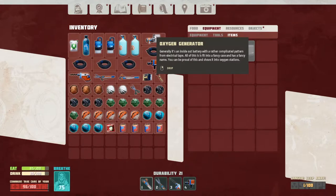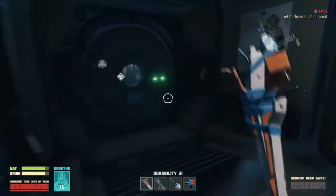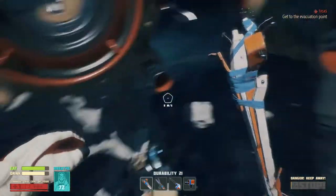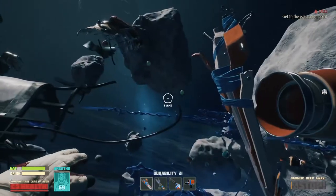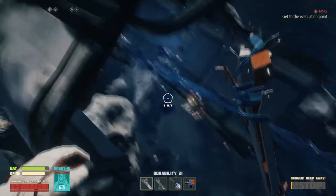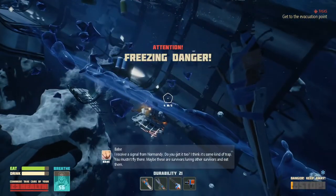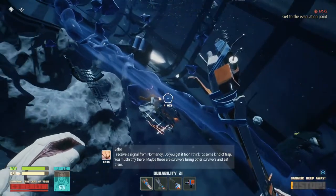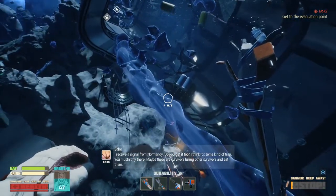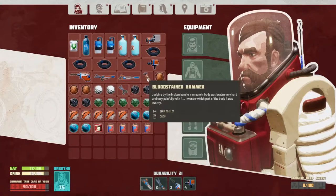I get it - so if there's a place that has an oxygen station, I can shove that in there and it will make that station work, extending my available range. I received a signal - did you get it too? I think there's some kind of a trap - you mustn't fly there. Maybe these are survivors luring other survivors to eat them. I don't think I need these pills - let's add it to the pile of crap I picked up for no reason.